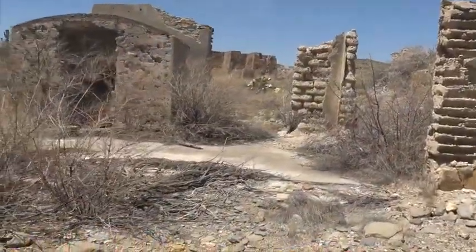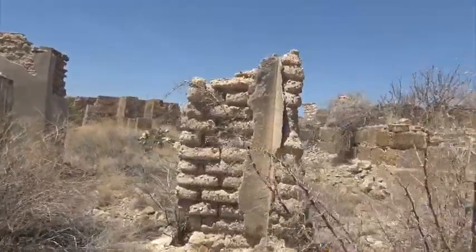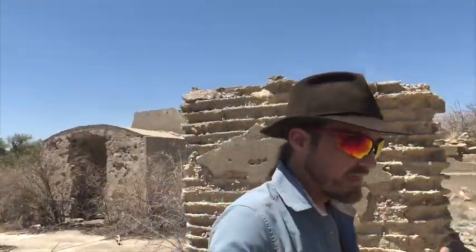The part of the mine we're in now is the old ore processing center — this is where the ore would have been processed. Silver ore mixed with other minerals on the surface would have been broken off, ground and crushed down, then superheated with chemicals added to extract the silver. It would then have been shipped out. This processing center is still here, which is incredible — you can walk out and see the ruins of this site.